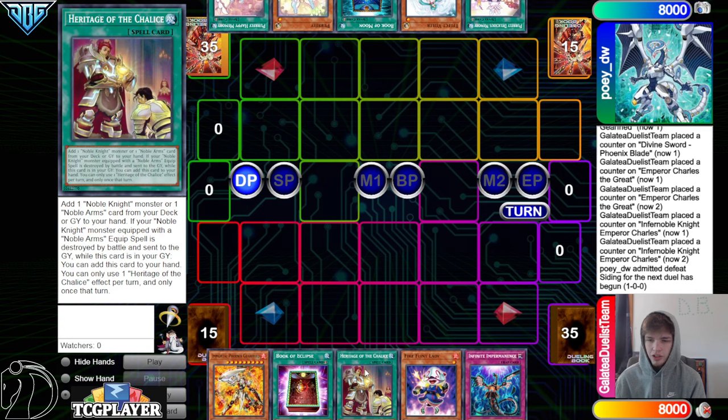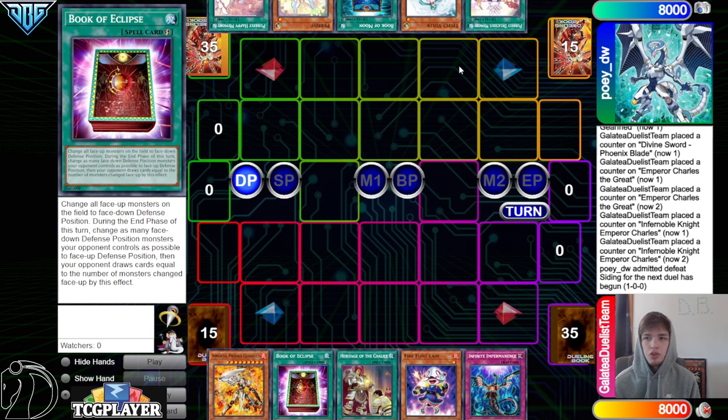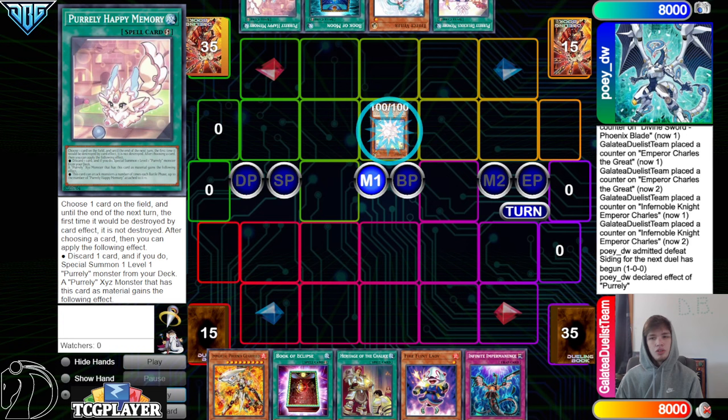We got Gearfreed, Eclipse, Heritage of the Chalice, Fireflint Lady, Imperm — Imperm plus Eclipse is really strong. They have Delicious, Valor, Book, Pearly, Happy — those are two non-engine cards you'd want to see.